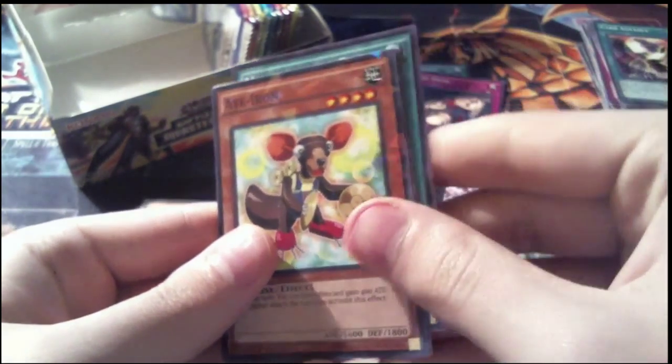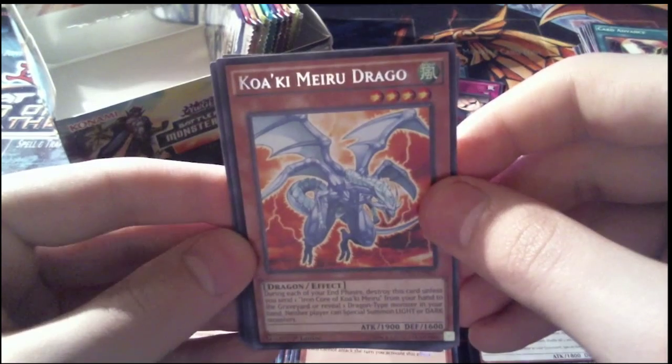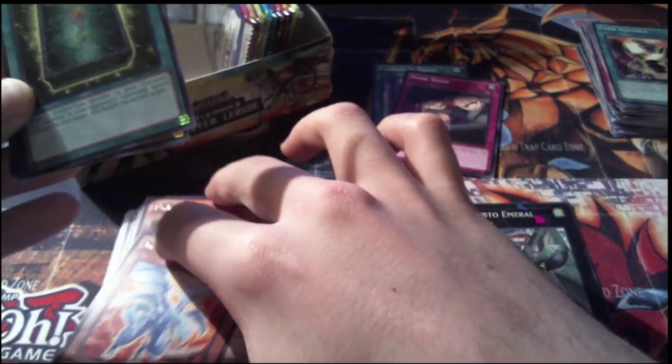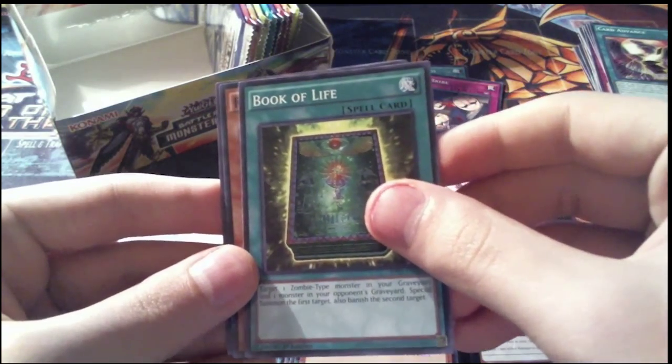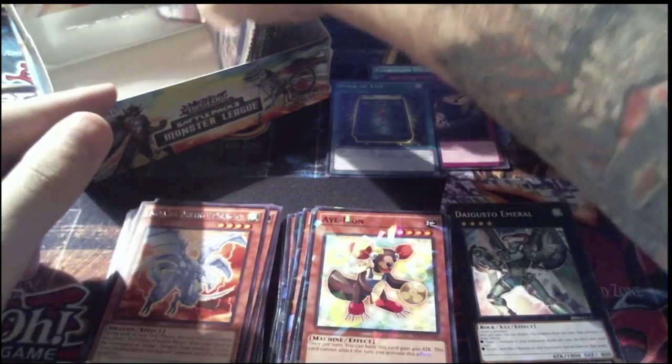Pack 27: Murmur of the Forest as our first common, our Shatterfoil is Eye Iron — so we've gotten two of him rare and one Shatterfoil — a rare Kawaki Miru Drago, and then a common Book of Life — awesome, very happy about that one. Book of Moon is also worth quite a bit in this pack. And Rigorous Reaver and Murmur of the Forest for our other commons.